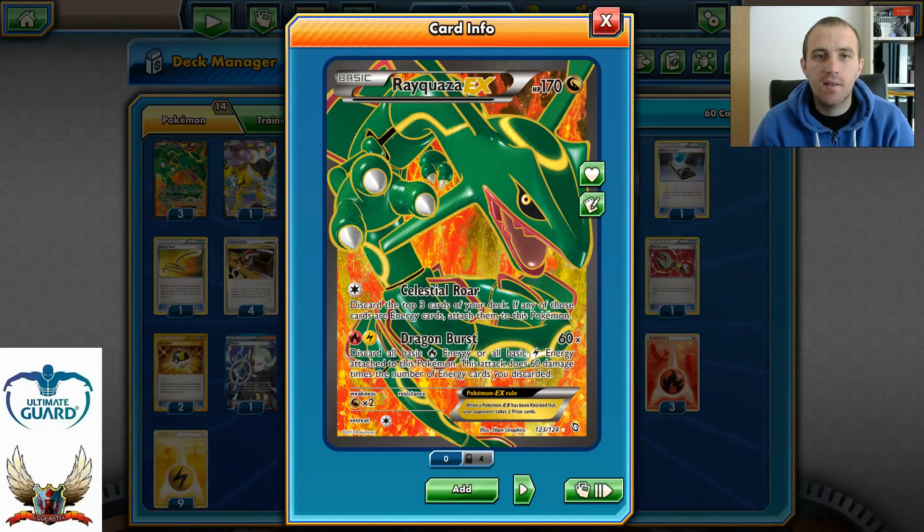So it's a Rayquaza EX with Eelektrik — 170 HP Dragon type. Dragon Burst is the attack we want to focus on. For one Lightning energy and one Fire energy we can hit for 60, but we need to discard one Lightning or one Fire energy to use that attack. We can discard as many energies of either type as we want, and this attack does 60 damage times the number of energies discarded.